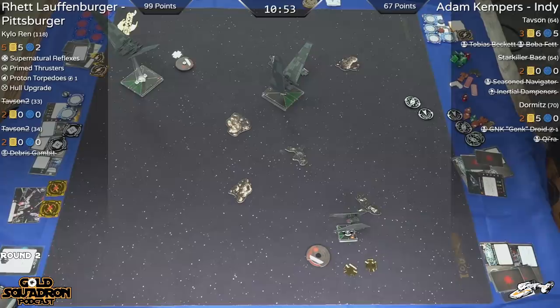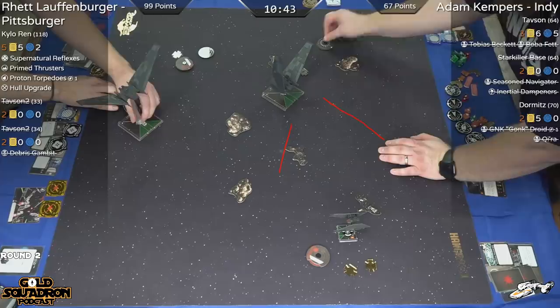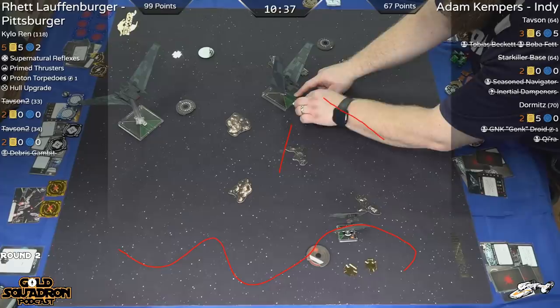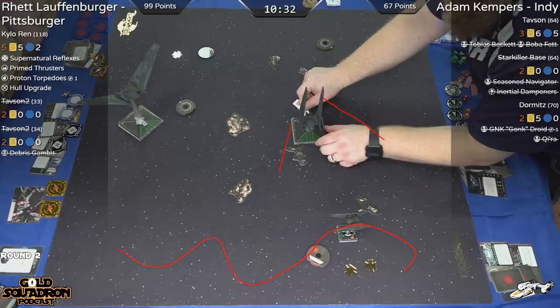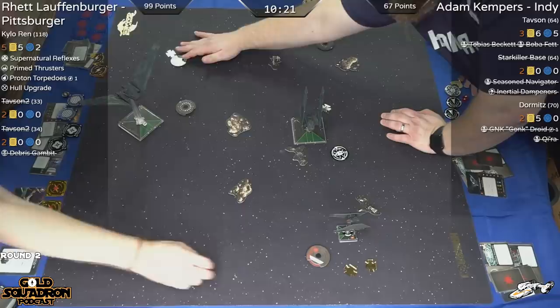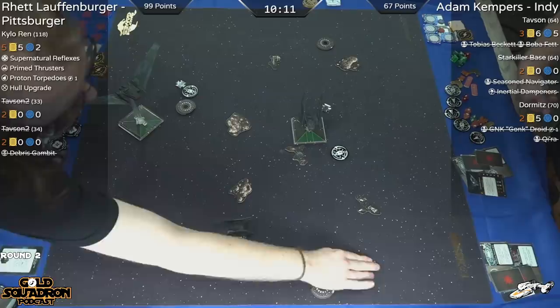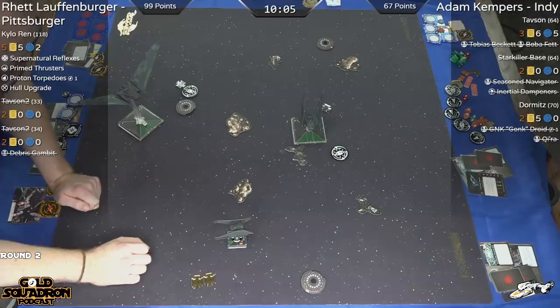Rhett's Kylo cut back around — saw this big beast coming in, so he's able to cut around and is probably just going to linger around the bottom of the board. Adam is finally setting up these big arcs, trying to get super wide to cover anywhere Kylo could possibly be. So this approach is starting to make some more sense — why Adam set it up this way. Maybe we might see some dice rolled this round.